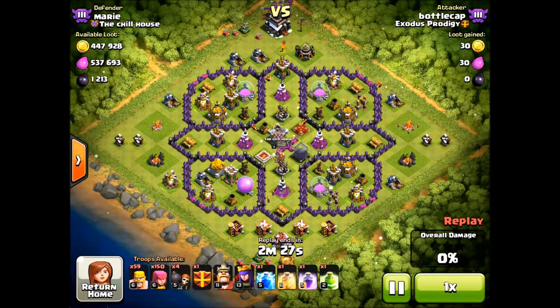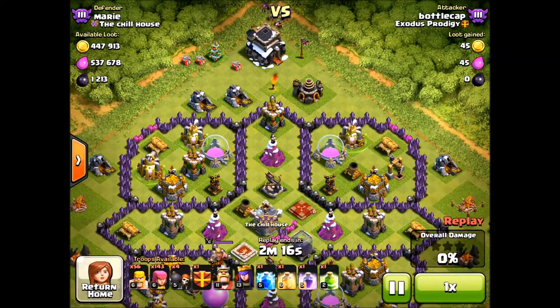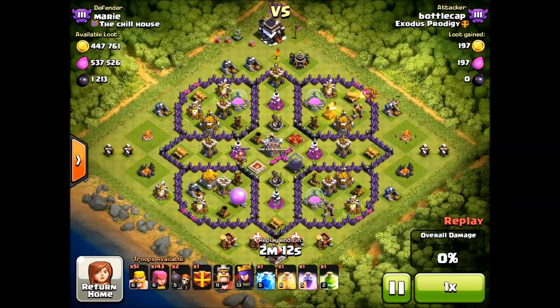I drop out some archers at the top just to make sure I get that star. You want to get the loot bonus even if you're down in Gold 3 — that loot bonus always helps. I'm a barcher, and I always carry about 80 to 90 barbs and 120 archers, and I always carry four wall breakers.